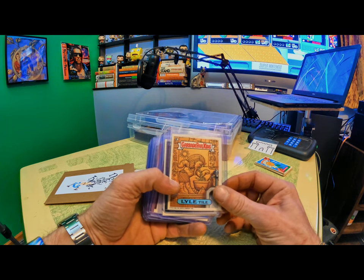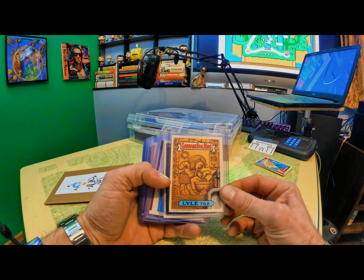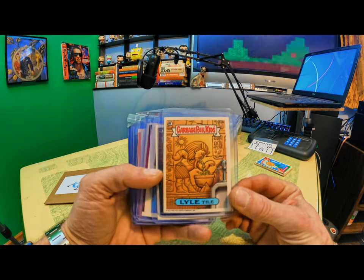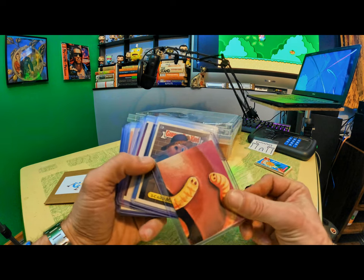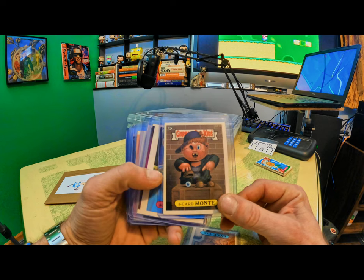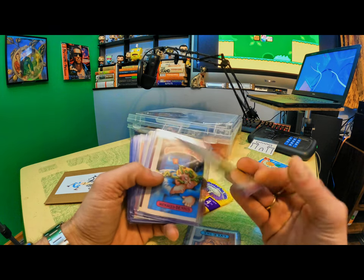We have a pretty common one here. This is a Lyle Tile, just a non-die cut, two-star. Pretty basic. Three-color Monty, also a two-star non-die cut. Pretty common.